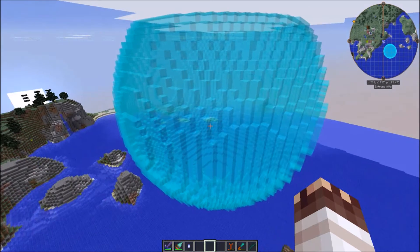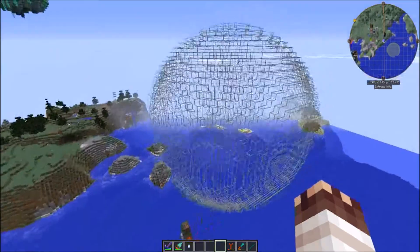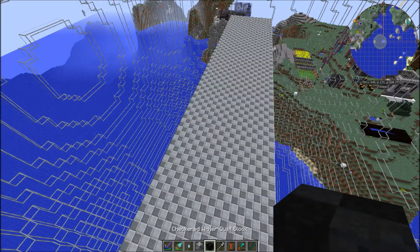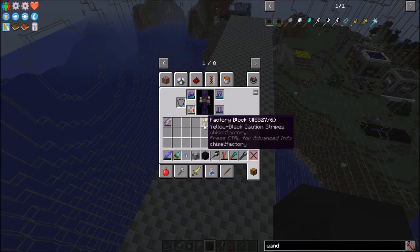If somehow it's not big enough, I think I can just create layers. Watch it go. And the sphere is complete. The room is going to be checkered with laboratory blocks and checkered wither dust blocks in zones separated by factory blocks.